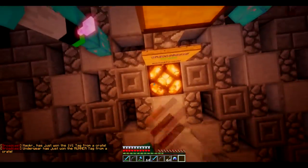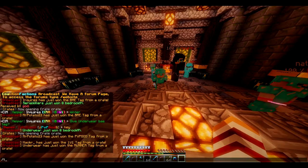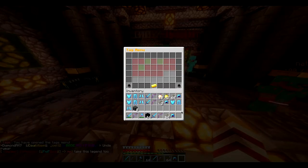Which tags do I have? I have the first row, second row except for sweaty and spooky. I have millionaire, stalker, and rainbow. I have 1v1, base splitter, and runner. That's it.